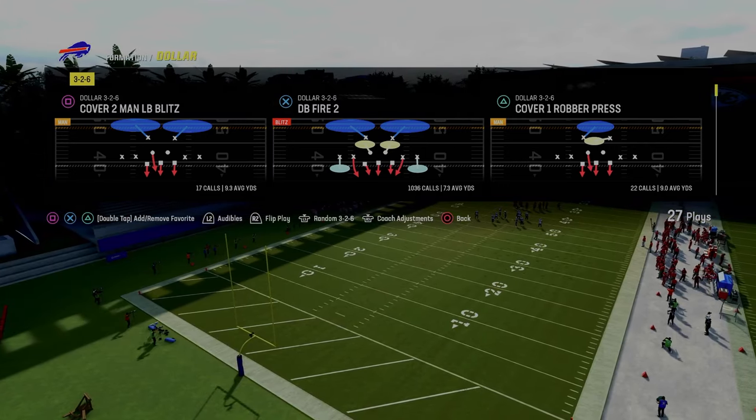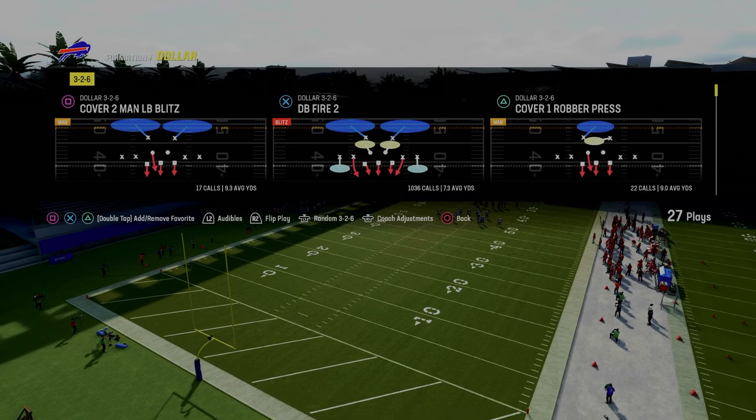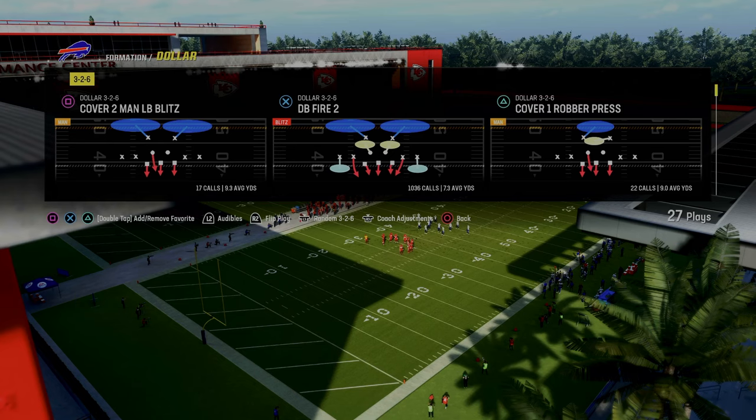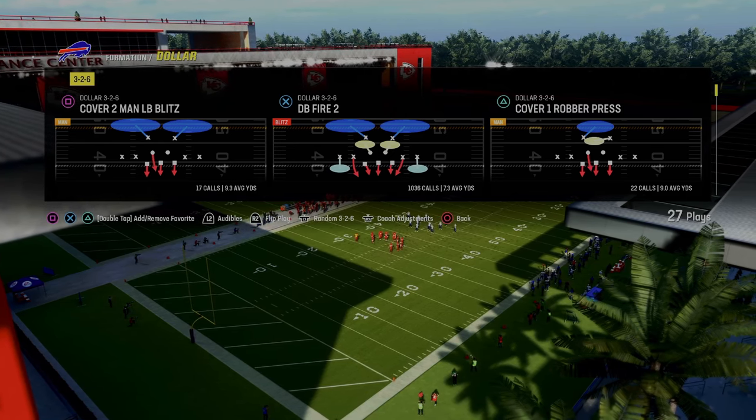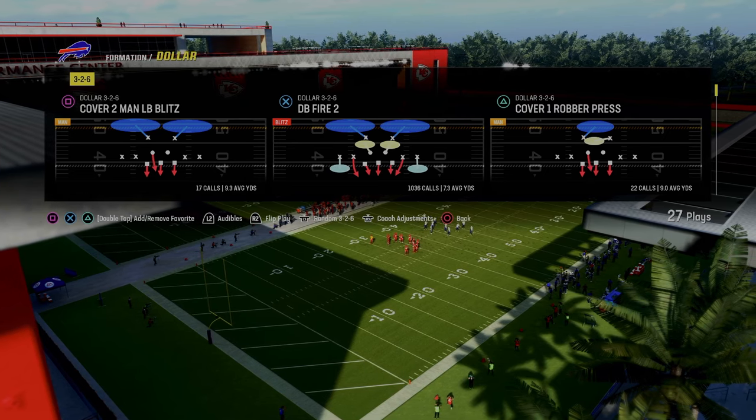We're going to be doing it out of the $1.32 formation in the Kansas City Chiefs defensive playbook. If you want to get my entire eBook on this defense, make sure you join the Patreon — the link is going to be in the description. It's only $10 and it gets you access to all of our eBooks, all of our updates, all of our full schemes, everything for just $10.